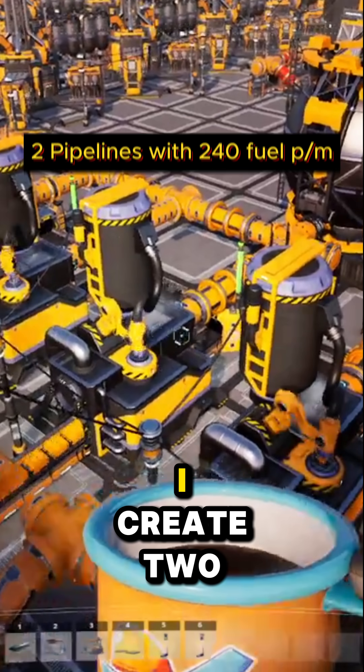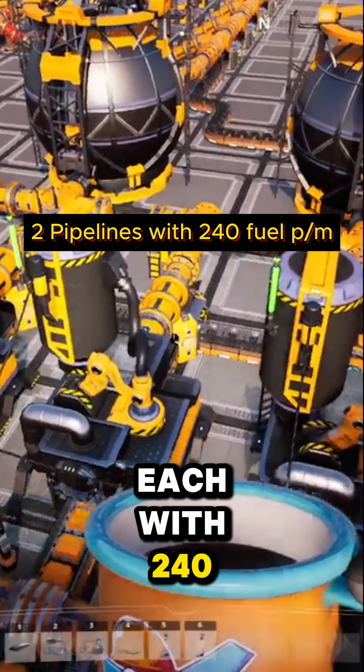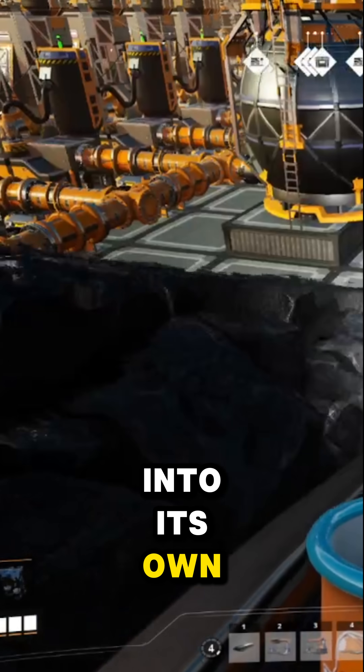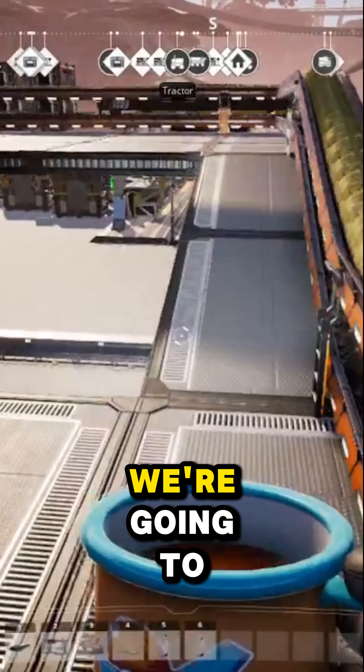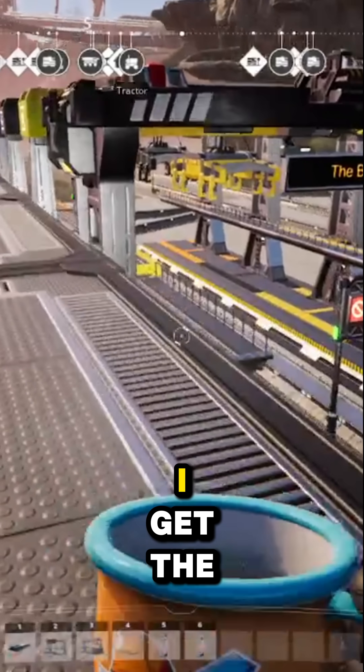Here's where things get interesting. I create two separate pipelines, each with 240 fuel per minute, each going into its own industrial storage buffer that's level with the entire pipeline network. We're going to let that fill up for a while and now work on that compacted coal.